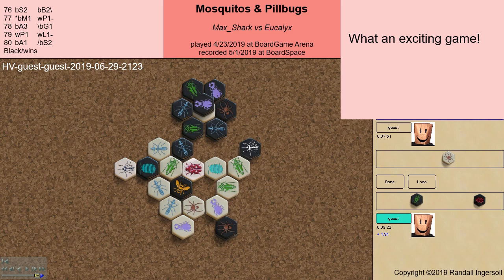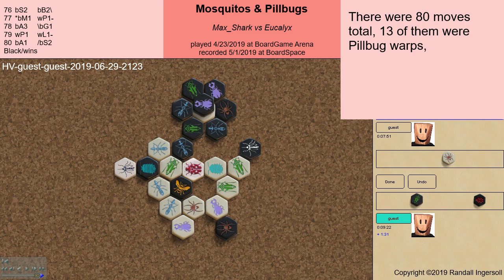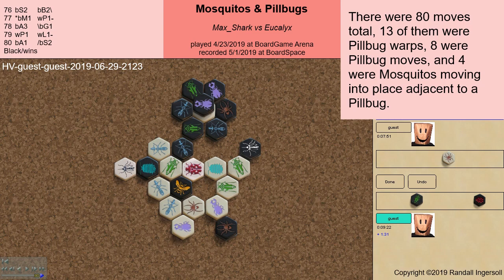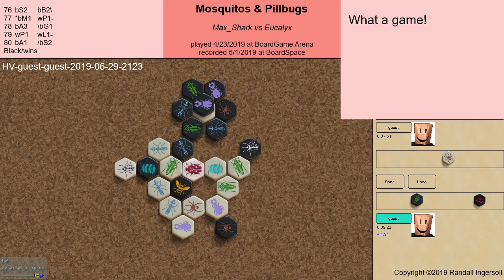What an exciting game. Thanks Christian for bringing it to my attention. Another interesting statistic from this game: there were 80 moves total. 13 of them were pill bug warps, 8 were pill bug moves, and 4 were mosquitoes moving into place adjacent to a pill bug. A total of 25 of the 80 moves were directly related to the pill bug — that's almost one-third of the total moves. What a game.